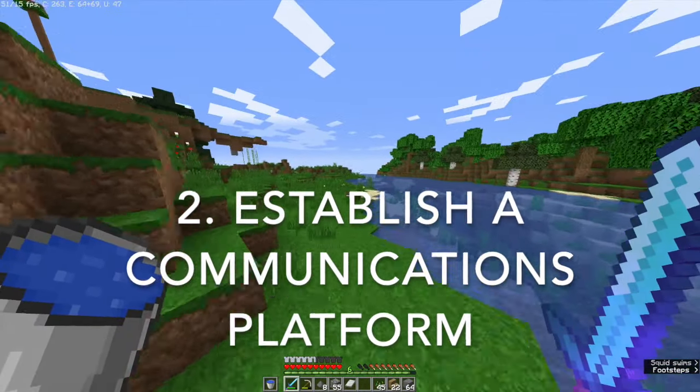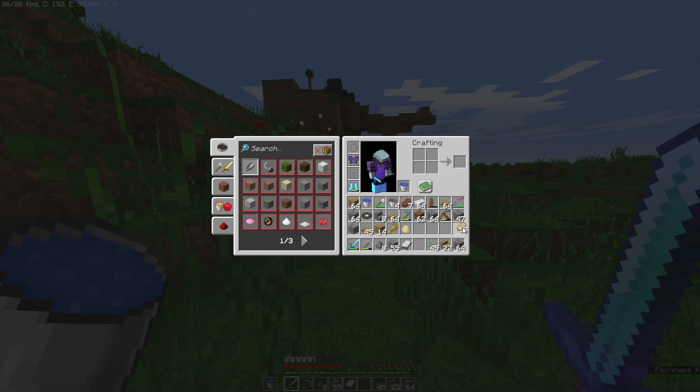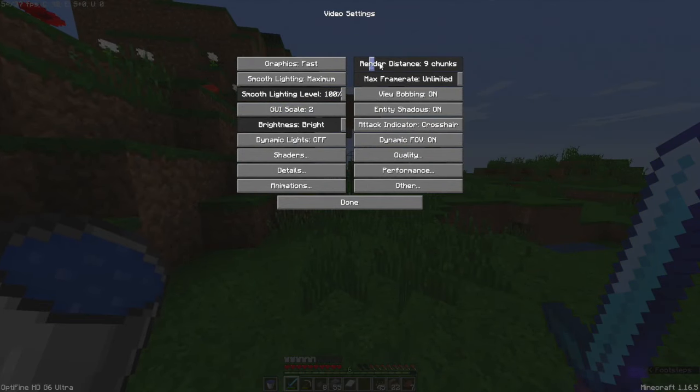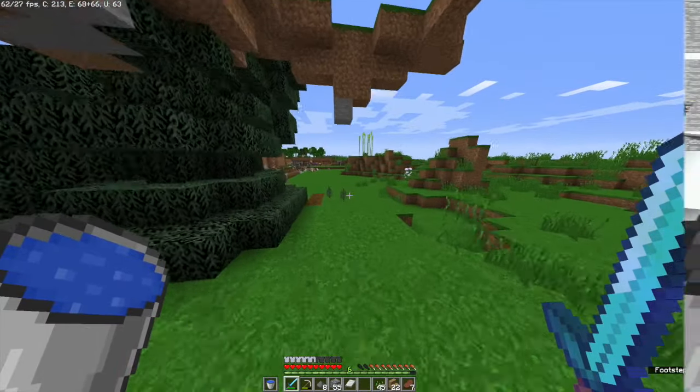Number 2: set up a center of communications for the members of your SMP to communicate on. This could be a Google Hangouts chat or a Discord server, but you must make sure there is some other way than the in-game chat to communicate with your fellow players. This way you can create a community and a group of people who actually enjoy playing the game together.